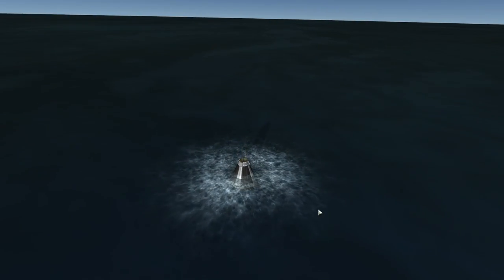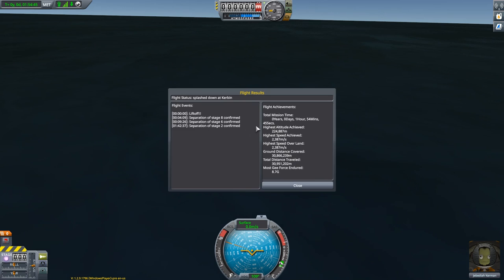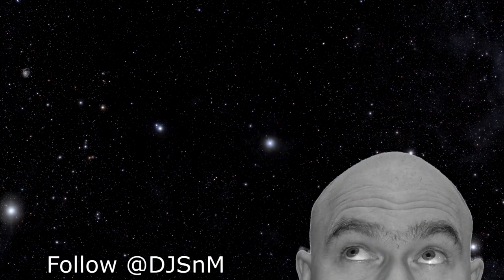Beautiful — we have returned home and we can actually take a look at the data. Two-hour orbit, highest altitude 224 kilometers, 8.7 Gs — that was probably during re-entry. And so with that, I call that challenge done. I'm Scott Manley. Fly safe. Bye.